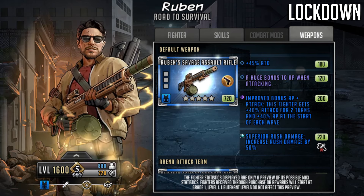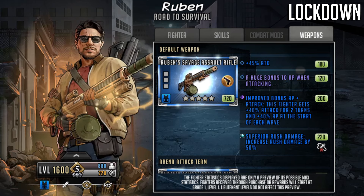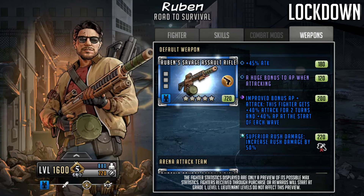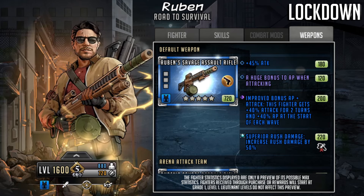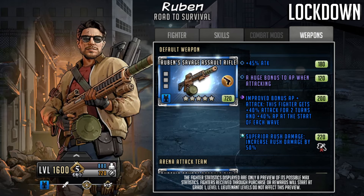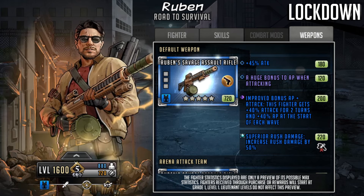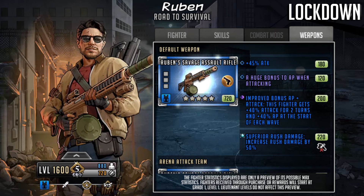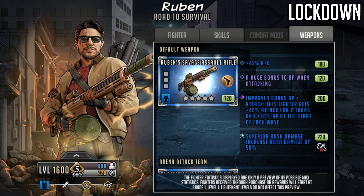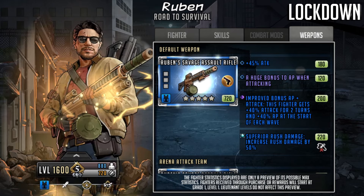The 45 attack can be boosted up to 55 without too much of a problem. The 40% attack buff on the third slot boosts his overall damage for the first two turns — generally at least a synergy move and a rush, or potentially two rushes and a synergy move with AP manipulation. The last slot gives a 50% adrenaline rush damage increase — the best you can build in the armory is plus 20%, so this weapon's built-in 50% is a massive boost for his rush damage.